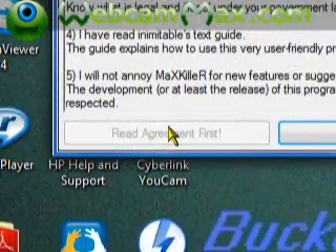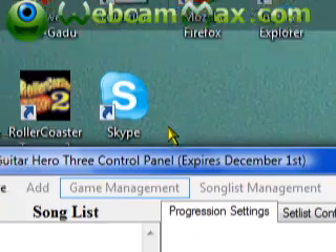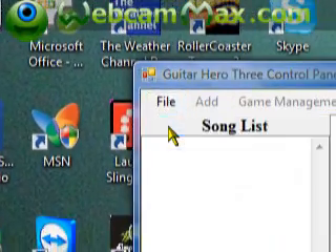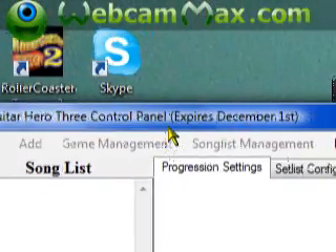Open up GHTCP and click Allow. Read the agreement. Then go to File > Open Game Settings. Select English, unless your game is a different language.